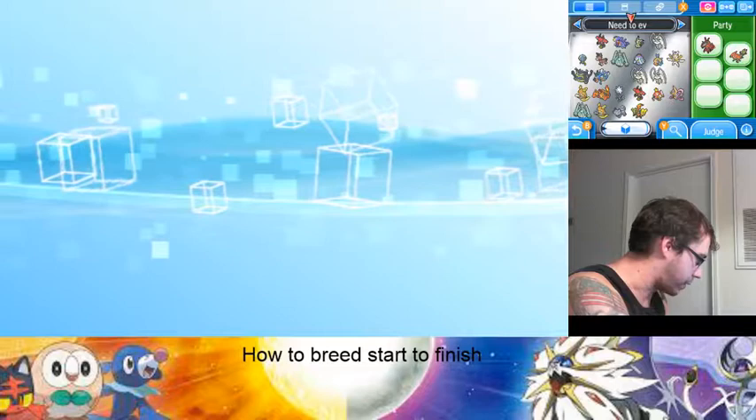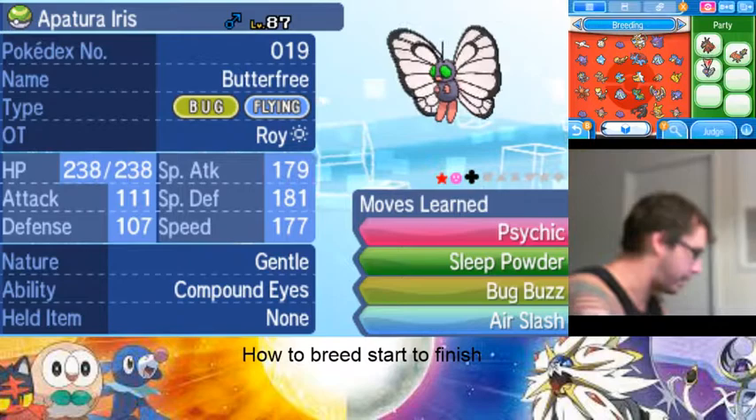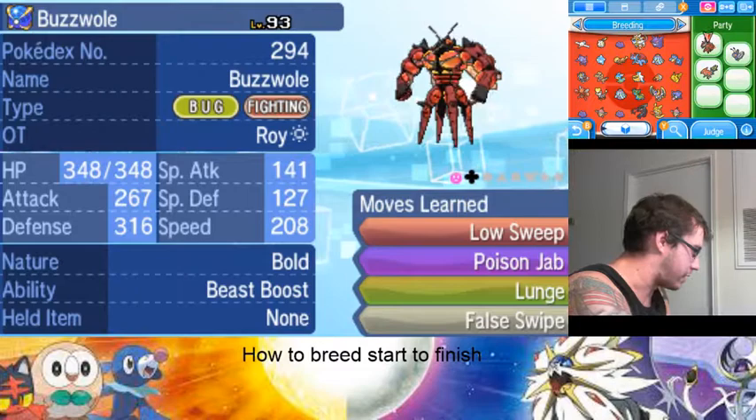I have a capture team. I have my Shiny Butterfree from the start of one of my Sun games — this is my Moon — and I use Buzzwole just because I like the looks of him for my false swiper.